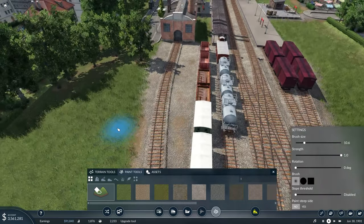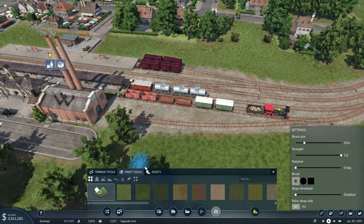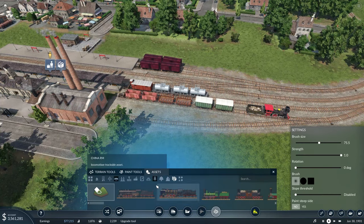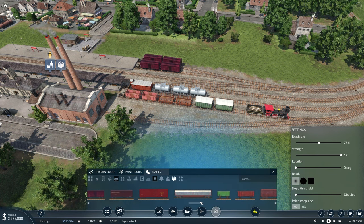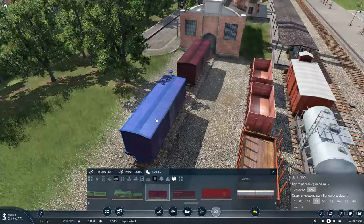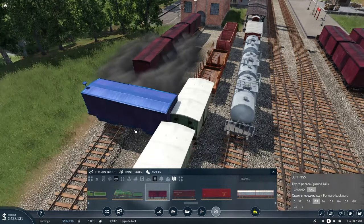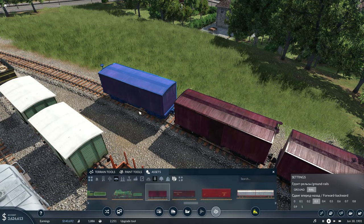So we can delete some of that ballast and then come in here to our assets, select our train assets, and do maybe a couple boxcars here.